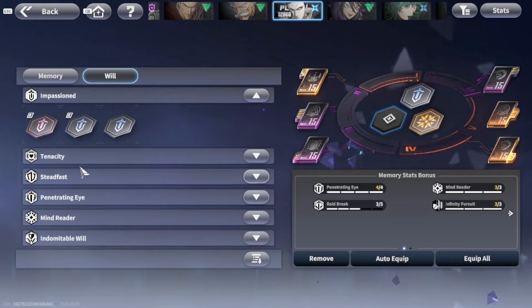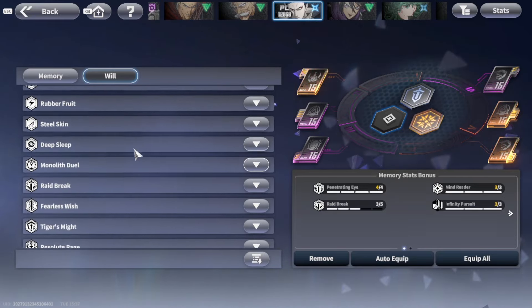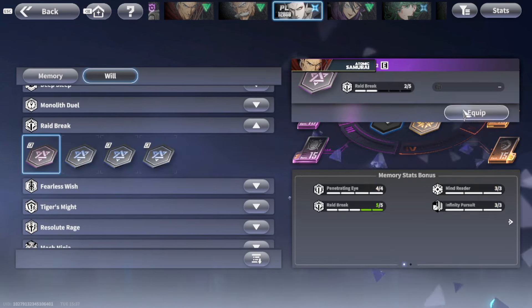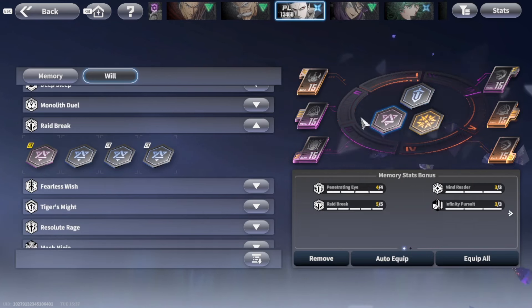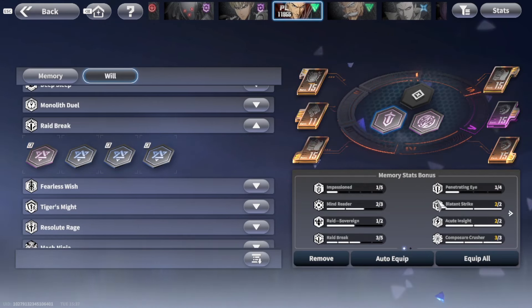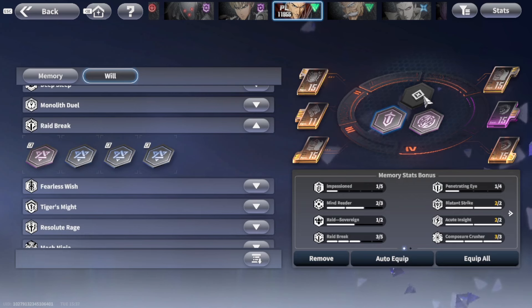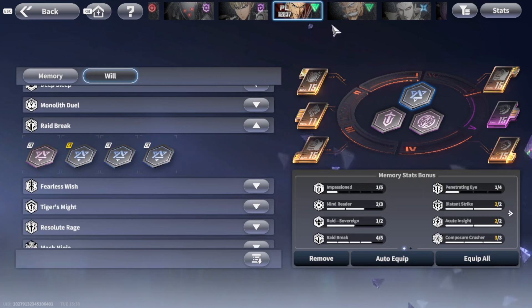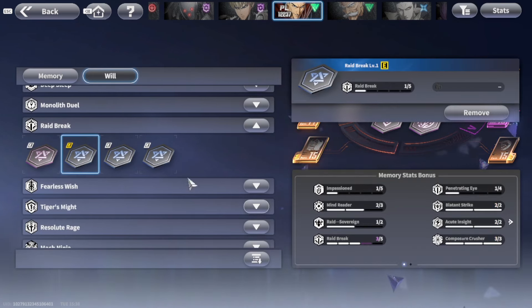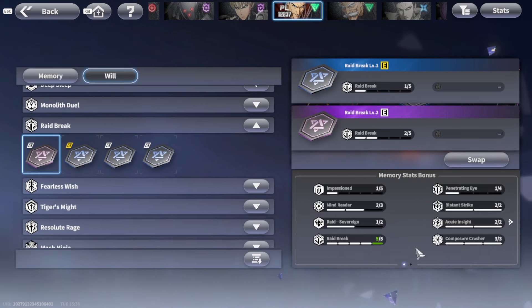Unlike Zombie Man, who I can build a lot more easily, Atomic Samurai is harder to optimize. Optimally, I would love to give him a lot of Raid Break, Composure Crusher, Penetrating Eye, and Mind Reader, but it's going to be extremely hard for the majority of players. I did sometimes switch out one piece for the level 2 version to make sure he has a full Raid Break.